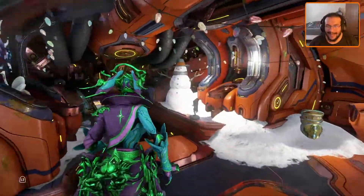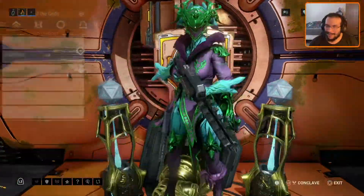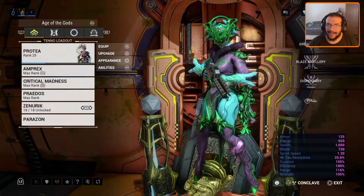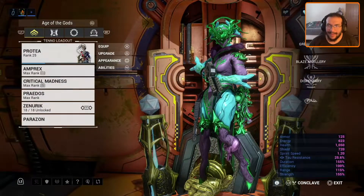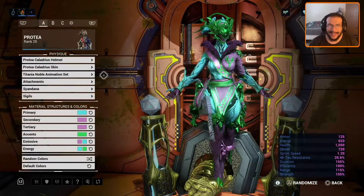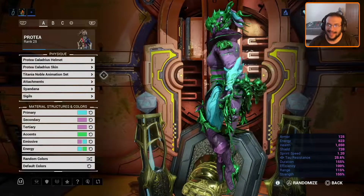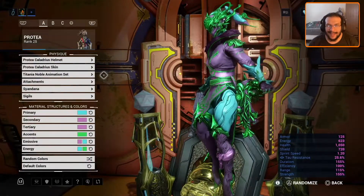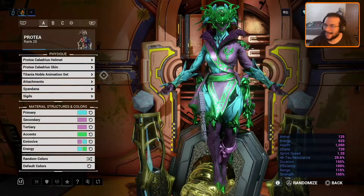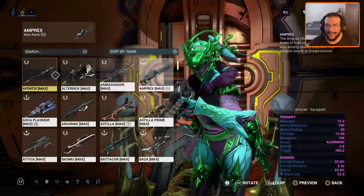Let's actually go look at what it all looks like on Protea. This is the color combination I have. Looks pretty awesome. Personally, I think it looks better in lighter colors than darker colors, so that helps it quite a bit.